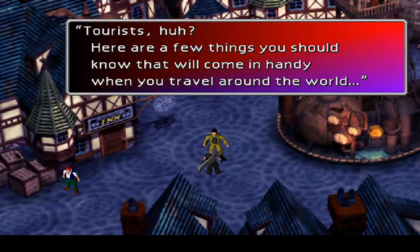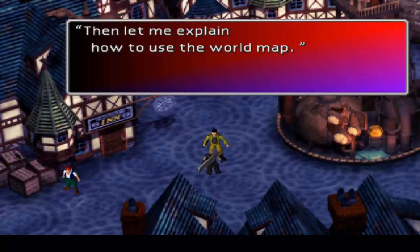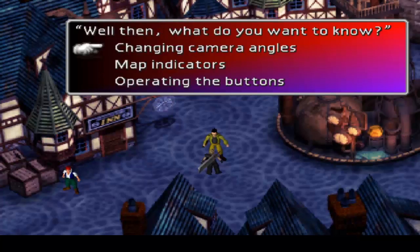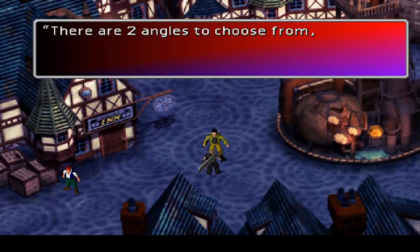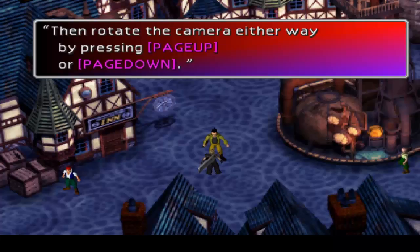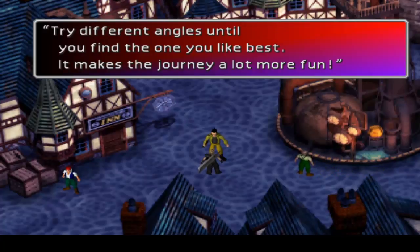Here are a few things you should know that will come in handy when you travel around the world. Let me explain how to use the world map. Changing camera angles: first press camera to change the camera angle. There are two angles to choose from. Rotate the camera either way by pressing page up or page down. Try different angles until you find the one you like best — it makes the journey a lot more fun.